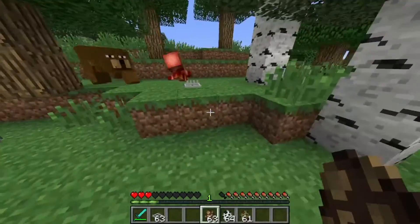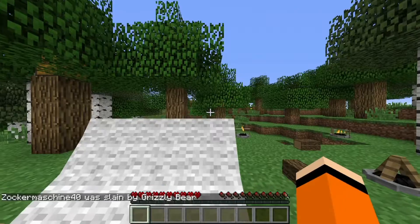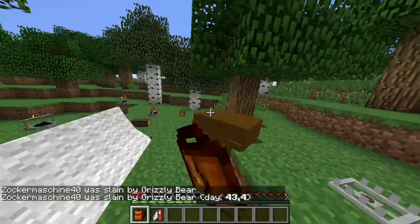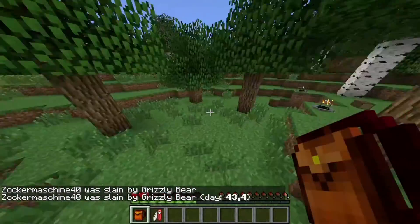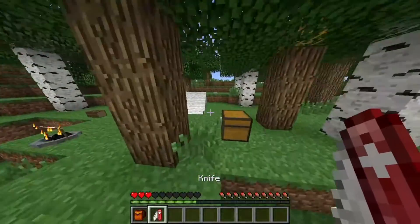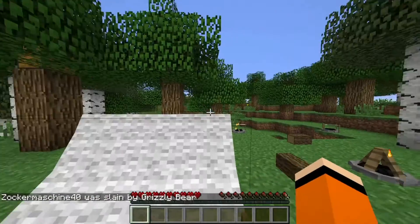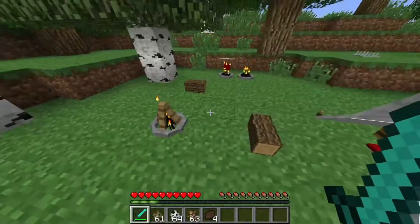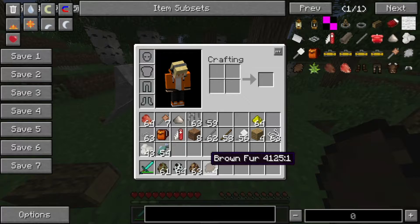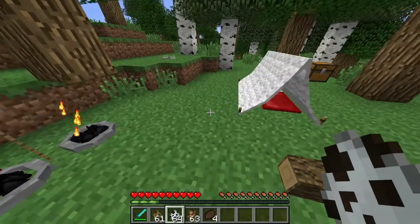Dann gibt es einen Grizzly Bear, welcher sehr, sehr aggressiv ist. Ihr seht, der hat schon direkt den Camper umgebracht und auch uns. Also vor dem Grizzly Bear muss man sich auf jeden Fall in Acht nehmen, weil der macht auch richtig viel Schaden. Ihr seht schon: zwei Hits sind acht Herzen, der macht vier Herzen Damage pro Hit. Also falls ihr den Grizzly Bear seht, rennt lieber weg – denn der ist sehr gefährlich. Und wenn ihr den Grizzly Bear tötet, bekommt ihr Brown Fur, quasi braune Wolle, mit der man dann auch einige Sachen craften kann.